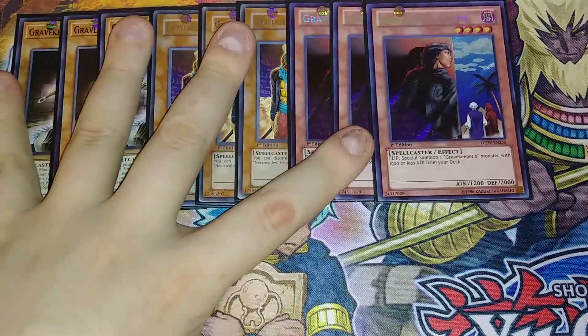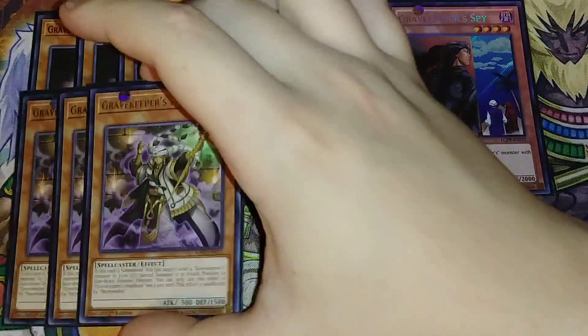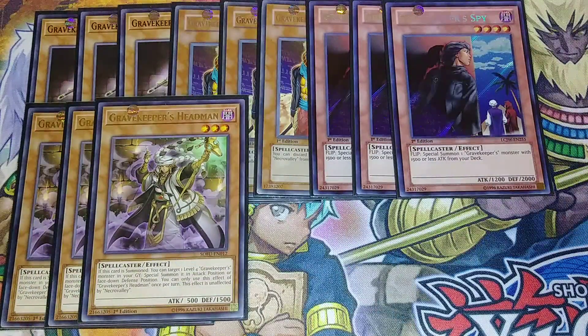Then we play three copies of Gravekeeper's Headman. Gravekeeper's Headman is one of the newer support cards that came out of Soul Fusion. When this card is summoned, you get to target a level 4 Gravekeeper monster in your graveyard and special summon it in attack position or face-down defense position. You can only use the effect of Gravekeeper's Headman once per turn, and it's unaffected by the effect of Necro Valley.